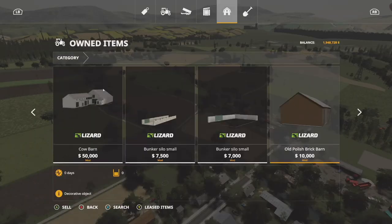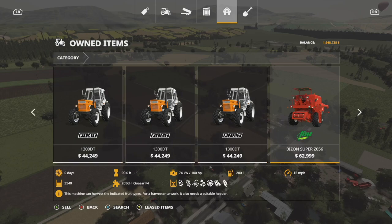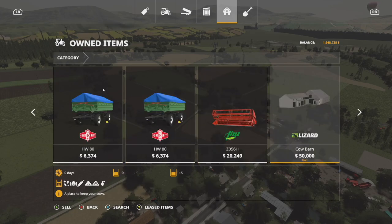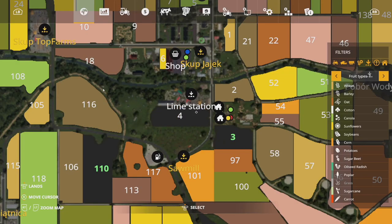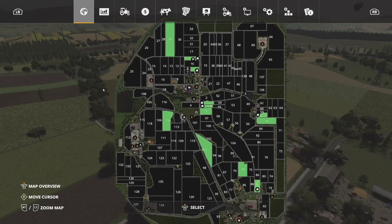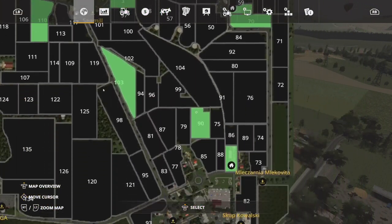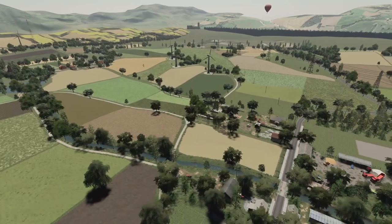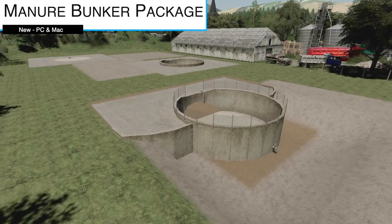The map features six farms, 138 fields, seven sell points, a sawmill, forest, traffic, pedestrians, a gas station, and workshop — so basically a full-featured map. You get a bunch of Fiat tractors, one Bison, some pickup trucks, a couple tippers, a header, Polish building style stuff, and some Z's. Every single farm on the PDA appears to be owned from the start, which is quite a lot to take in.